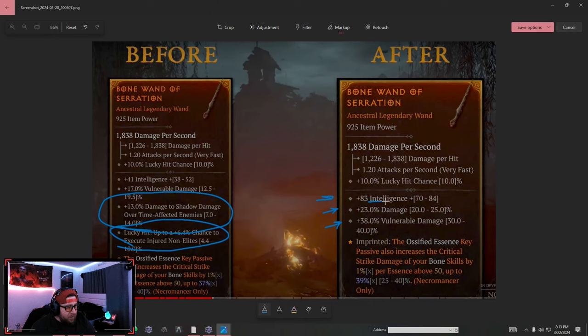Since this is a Bone Wand of Serration for the Necromancer, your main stat intelligence is always going to be intelligence — you won't be getting other main stats. They've also reduced conditions on affixes. For example, instead of 'deal more damage to frozen enemies,' we're just getting flat damage. Huge changes here. We do get one less affix, but that's because of the brand new crafting system.